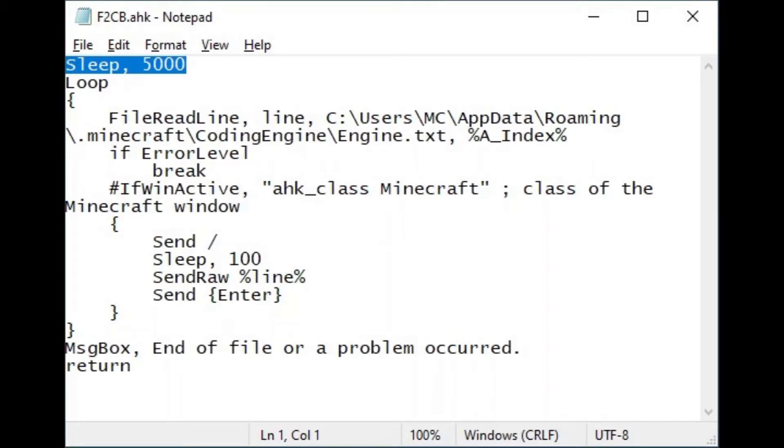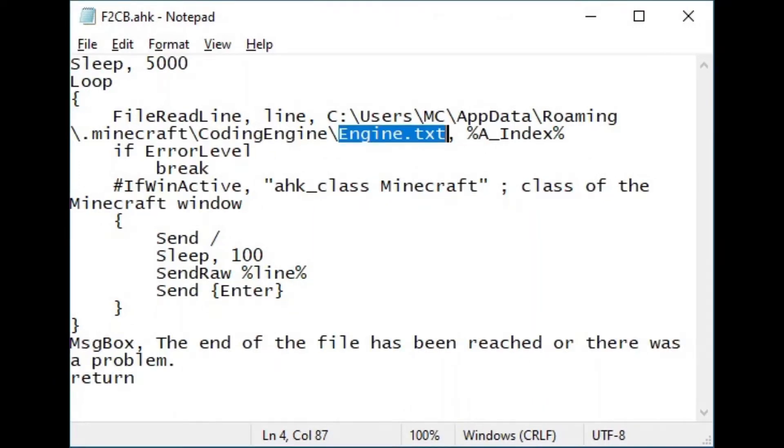The script refers to and opens the file you specify to copy into Minecraft, which it does one line at a time. It starts by waiting for you to make sure the Minecraft window is ready to receive the commands. Then it loops through the specified input file, reading one line at a time. If the full path is not included, the script must be in the same folder as the input file.